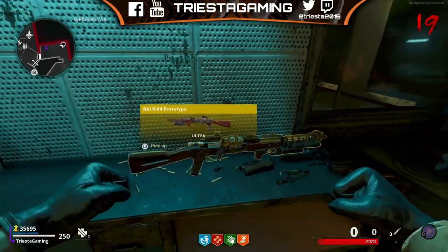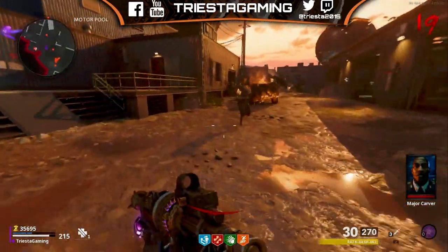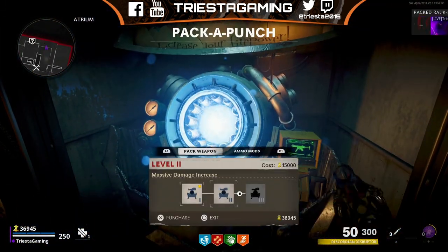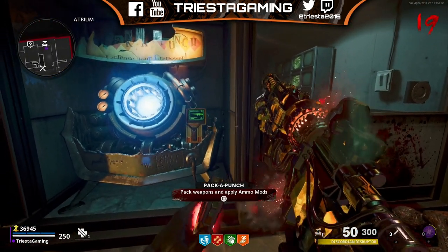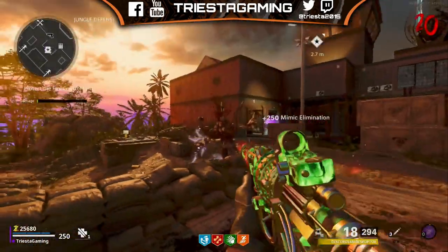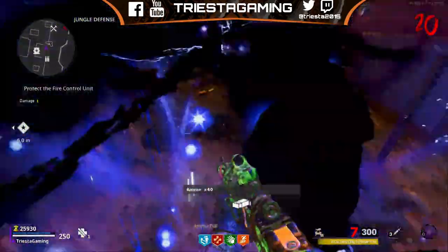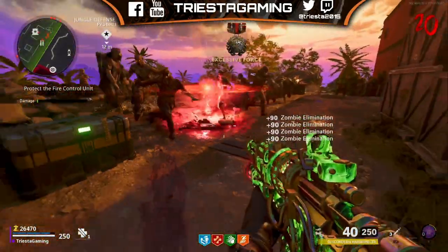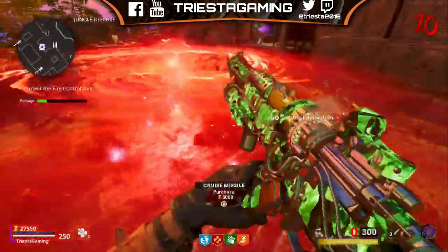You build it on the table just to the left-hand side. You've got your Ray K87 prototype — what a mouthful. The original version of it is very, very poor, so you need to head back to spawn, get enough points, and make sure you pack-a-punch it. You can pack-a-punch it three times. I think there are also going to be elemental upgrades for it once the Easter egg is available. It's very good — it's got a shooting version, and then you press up on the D-pad and you can actually shoot it like a gun, and you get like an energy mine blast. It's very, very overpowered.